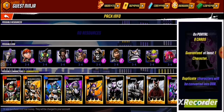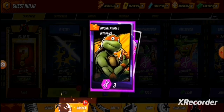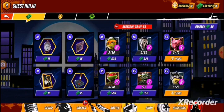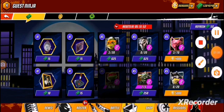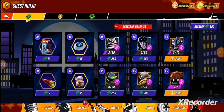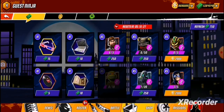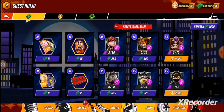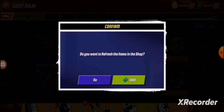I got a new cap. What I really want is some characters. I can get whatever characters I want - like if I want Raphael I can just get him. I think I got Donnie, which I want. You probably know what I want - I want all four turtles.